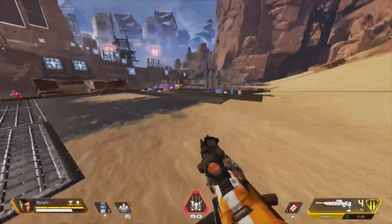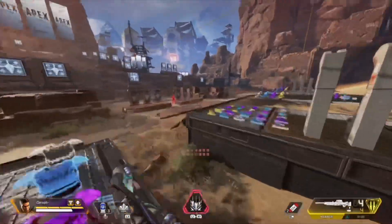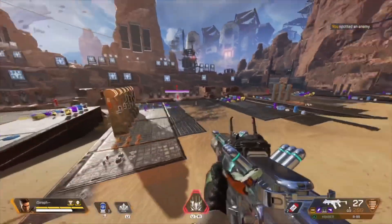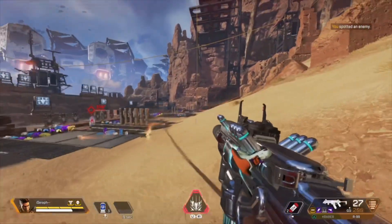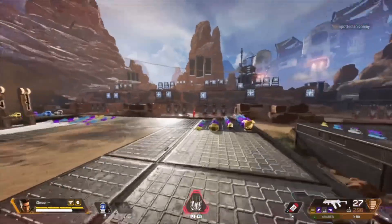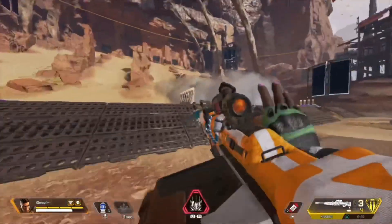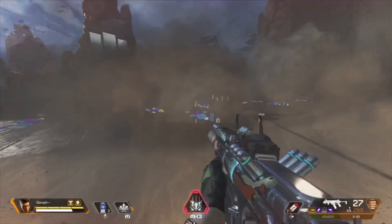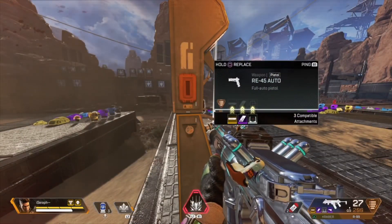Smokes are really good for sticking rezzes as well. One of the best tips I can give is: whatever you're doing — whether you're rezzing a teammate, trying to heal, or looting a box — always smoke. You never know who's looking at you, especially in battle royale games. You can finish wiping a squad, go to loot a box, get lasered, and die. But if you smoke, that gets avoided.